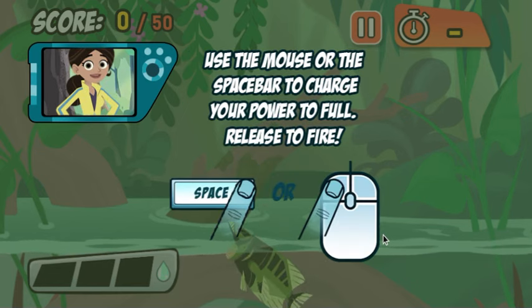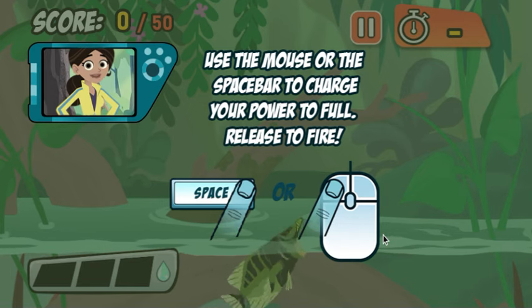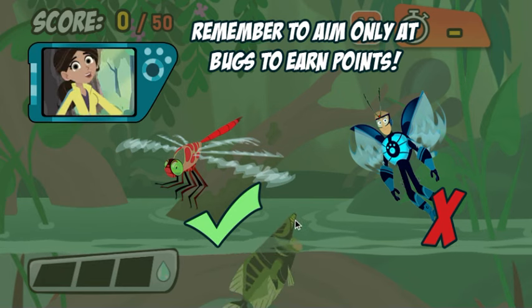The longer you charge up your shot, the farther the water will go. Hit as many bugs as you can to score enough points before the time runs out. You'll lose points if you hit anything that an Archerfish can't eat, so only hit the bugs. Good luck!